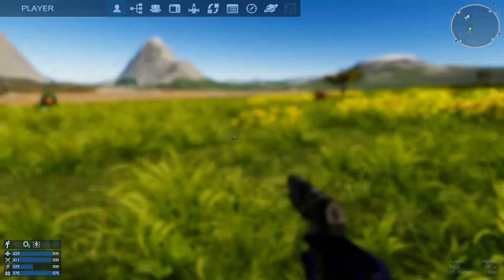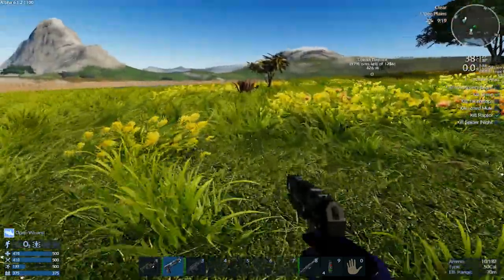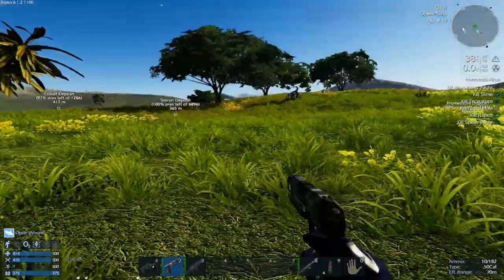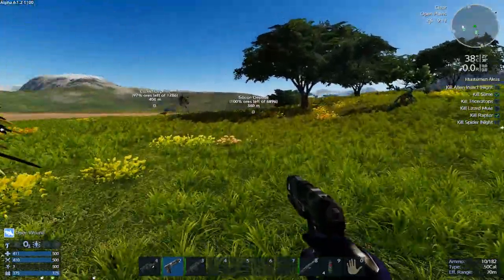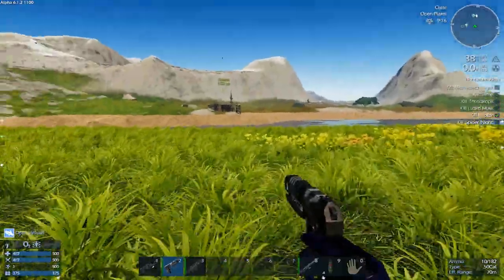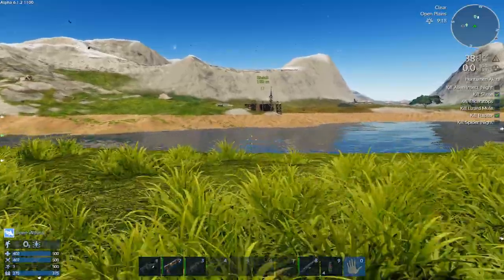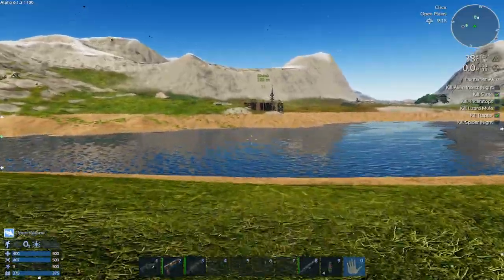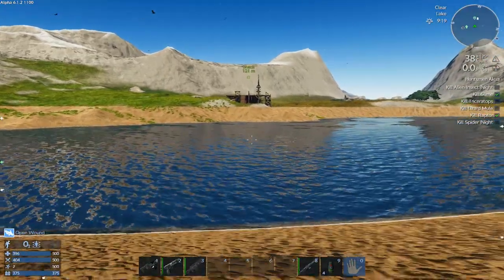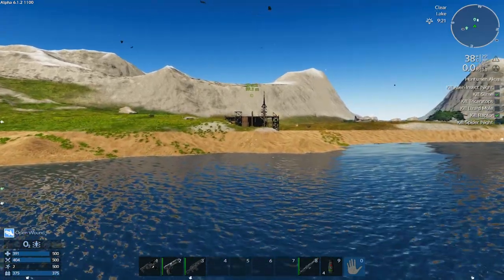I think I remember — it's honey that's good for open wound. I don't know what open wound does. Is it like bleed damage? I think it's like bleed damage. Alright, we're just gonna head back to the shack because I need to fix this, and I don't know where that honey plant is. I may have to put my helmet on if this is deep enough water.